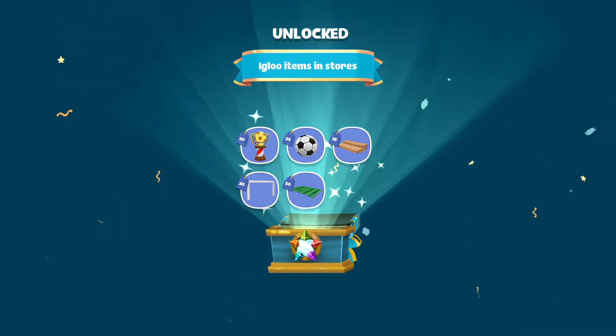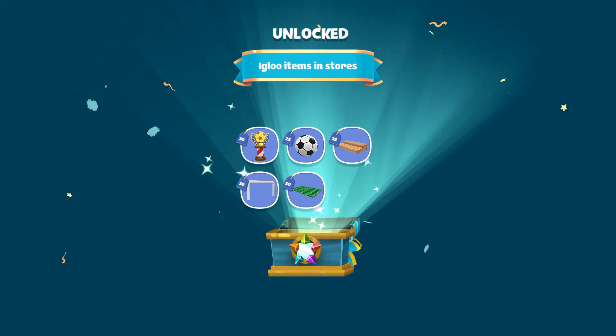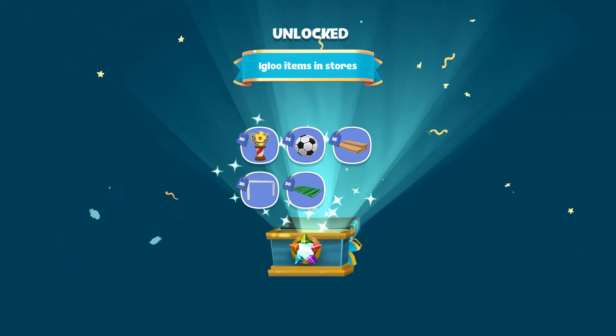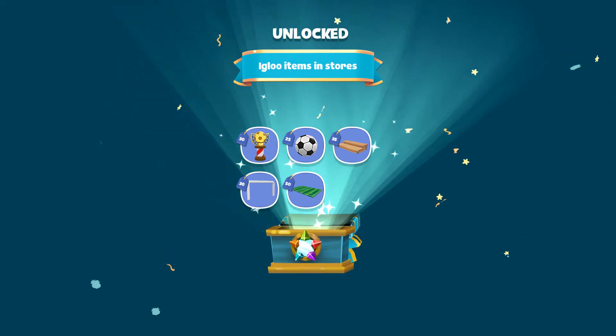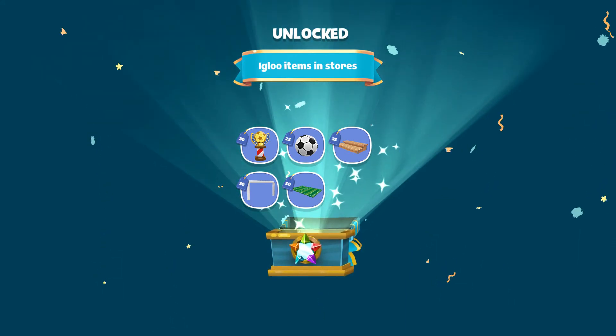We've got igloo items in stores. Alright, so there it is — the trophy, the saucer ball, benches, the goals, and the soccer field. That's pretty cool.